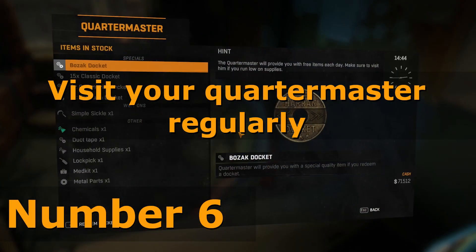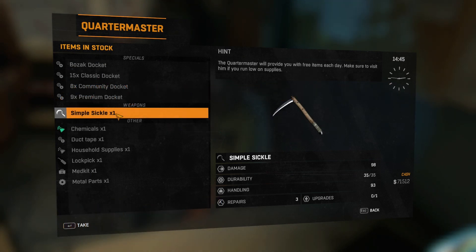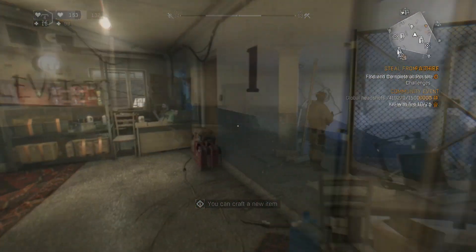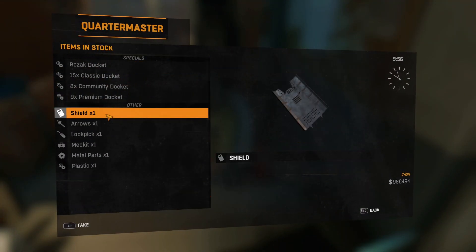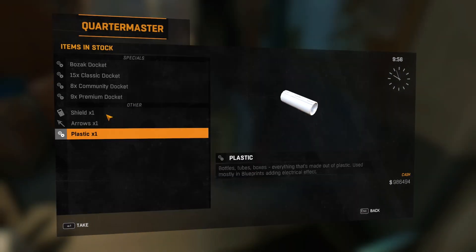Number 6: Visit your quartermaster regularly. In the early game, quartermasters actually have useful weapons and crafting materials for you. And if the weapons are of no use to you, just go back to tip number 3 — loot everything and scrap what you can't carry.